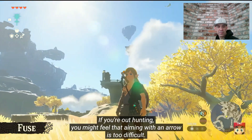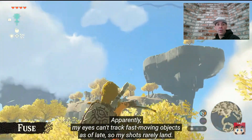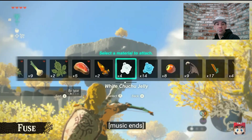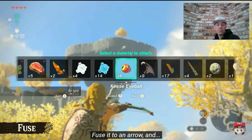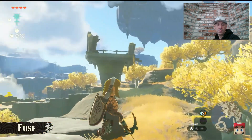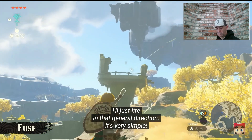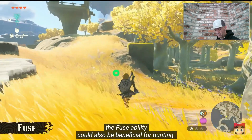There's a bird flying around. If you're out hunting, you might feel that aiming with an arrow is too difficult. Apparently my eyes can't track moving objects as of late, so my shots rarely land. So at times like these — here's an eyeball you can get by defeating monsters. Fuse it to an arrow and look, it homed in on the target! Let's try this on another bird. I'll just fire in that general direction — it's very simple. Depending on what you stick together, the fuse ability could also be beneficial for hunting.